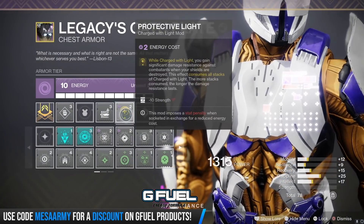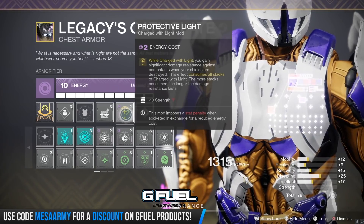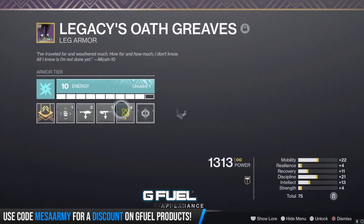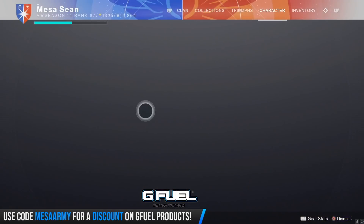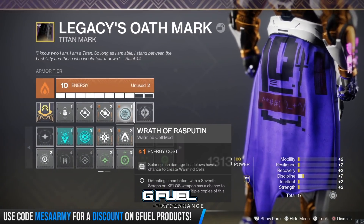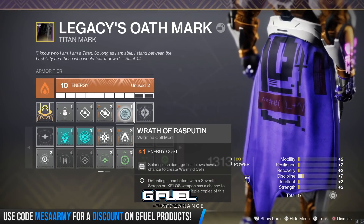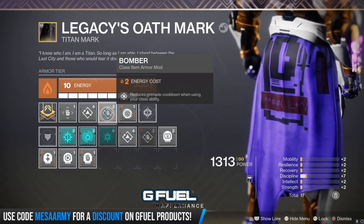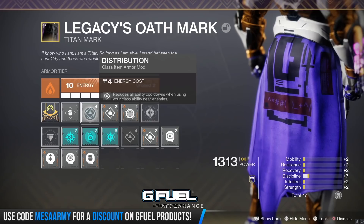On my chest piece, I've got Protective Light — while charged with light, I gain significant damage resistance against combatants when my shields are destroyed. It's going to take up all my stacks. On my boots, I'm running High Energy Fire — while charged with light, I gain a bonus to weapon damage, but each defeated combatant consumes a stack of charged with light. And on my class item, I'm running Wrath of Rasputin just in case I want to make some Warmind cells, if I use an Ikelos weapon, my Cold Dulo, or an Exotic that creates Solar Splash damage. Also Bomber — when I pop my class ability, I get some Grenade Energy — and Distribution, which reduces all ability cooldowns when I use my class ability.